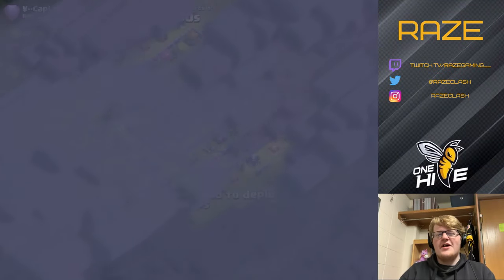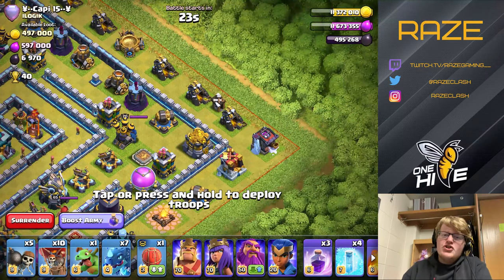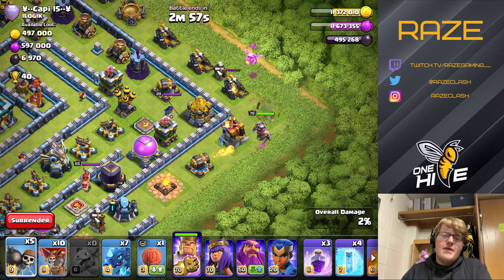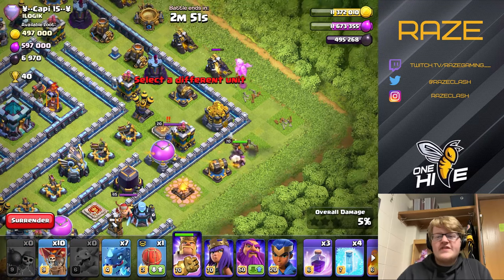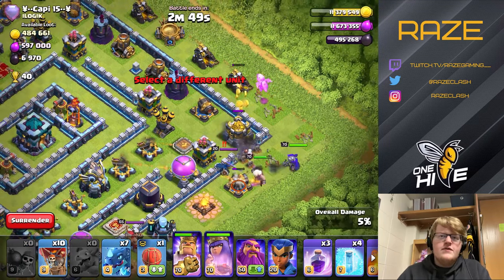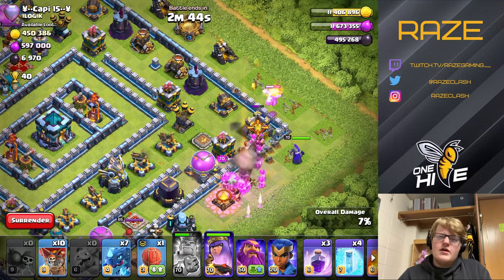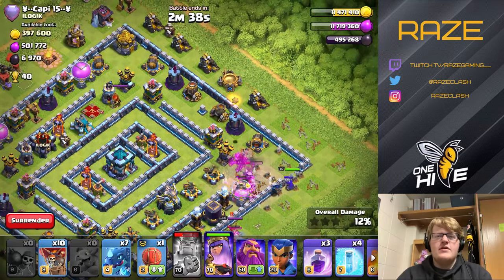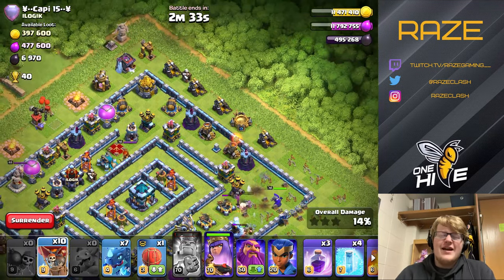Hey guys and welcome to another Clash of Clans video. Today we are looking at Legend League. I've started my push to the top of Legend League, and I'm starting off with this army called 'sui mass e-drag.' The traditional e-drag attack is straight up seven e-drags, 12 loons, and a baby dragon, but after doing that for about a week I realized you really need wall breakers in case you see a base where you need to get through the first layer of walls to attack an air defense.